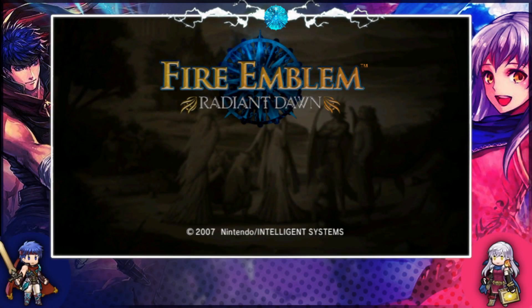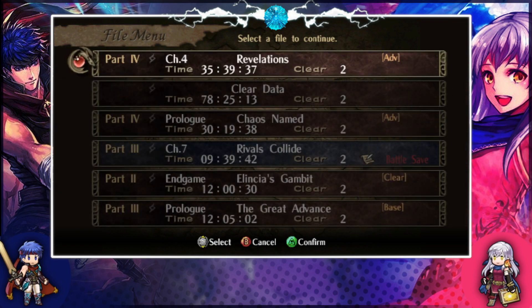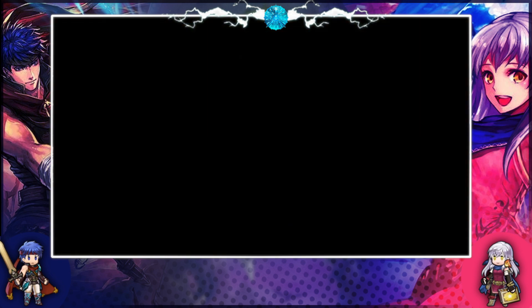Hello everyone, welcome back to Fire Emblem Ignorant Dawn, one of the last episodes before Endgame because we're in 4-4, Oliver's Mention. Probably my most feared chapter in all of part 4, if not the entire game because it's just so massive. But I have some guidance to the Tower of Guidance with me.